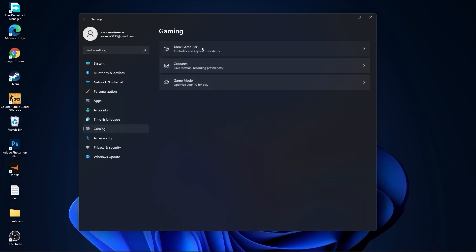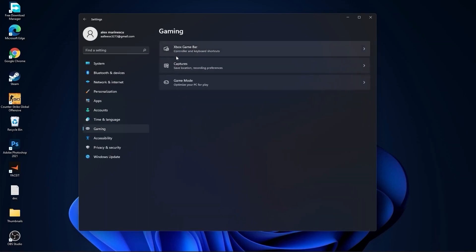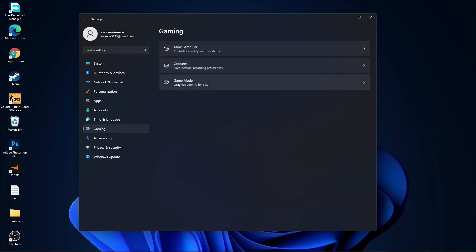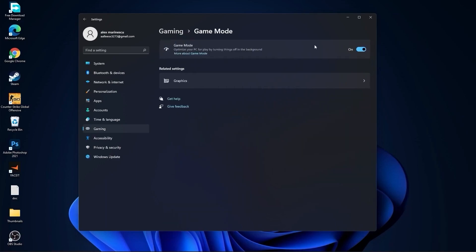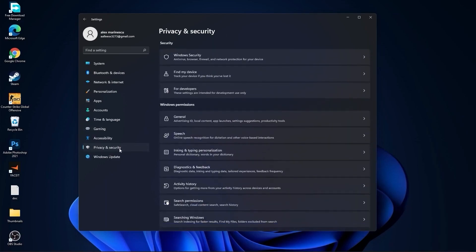Then go to Gaming, go to Xbox Game Bar, and select it Off. Go back to Gaming, go to Captures — Record What Happened select Off, Capture Audio select Off, Capture Mouse select Off. Go back to Gaming, go to Game Mode, and on Game Mode you have to select it On.